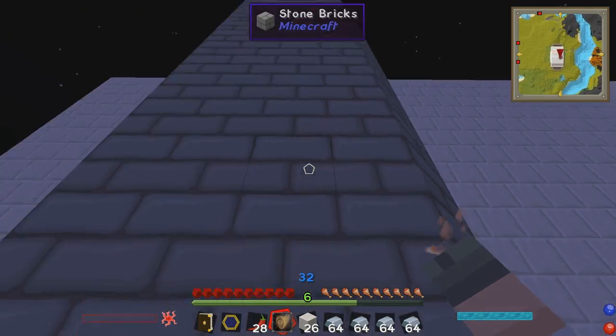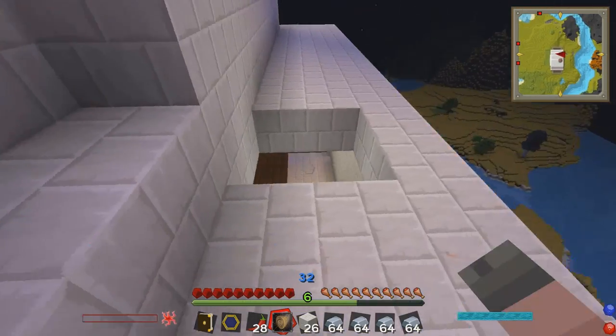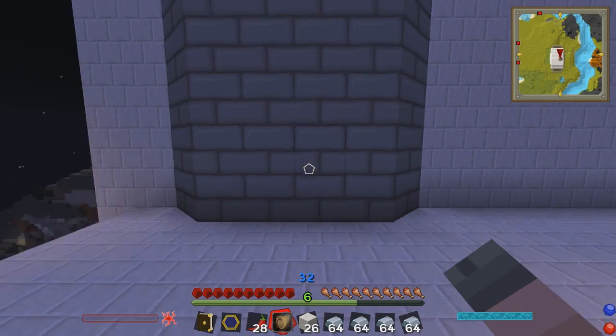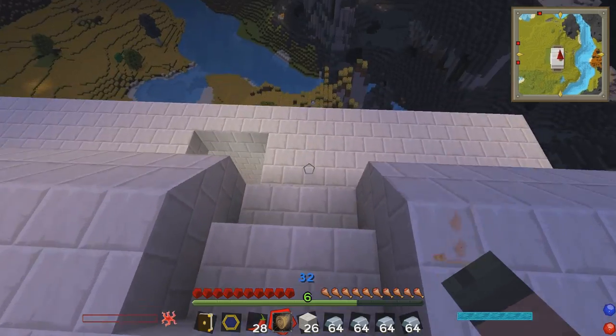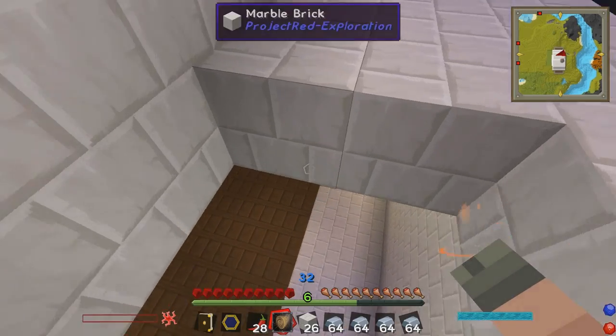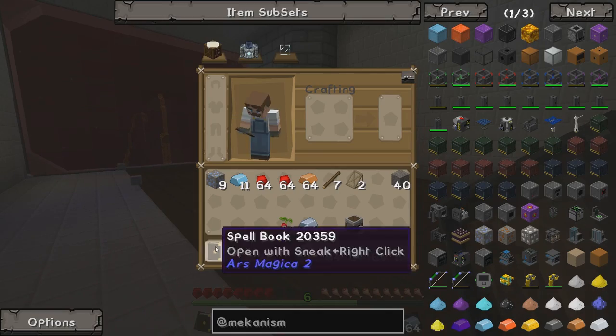We're going to use the main lift shaft as a great way to transport power throughout the whole compound. I'm going to have wires and pipes going up the side of the elevator. This is already looking pretty sweet. I'll just take the fall damage since it's not too much, and I do have some chillies for when I get peckish.